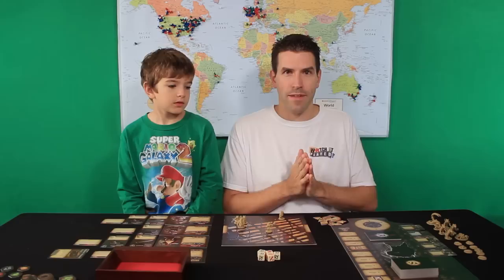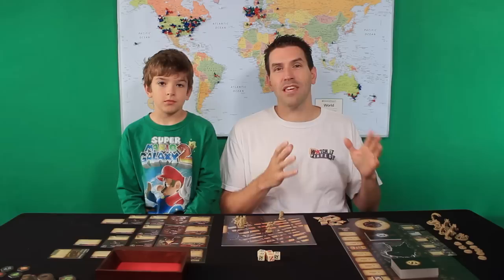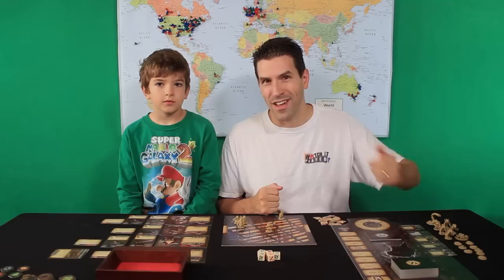Another question: when the rat warriors move up on the initiative track after taking their action, does the mouse that's now immediately below them get to go again? The way to think about it is the initiative track as slots of action. We had Meganos in slot one act, then Colin in slot two act, then the rat warriors in slot three acted. After the rat warriors act, we move on to slot four, which is Nez — not back up to slot two.